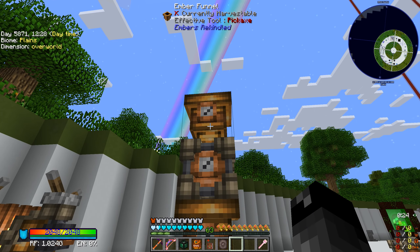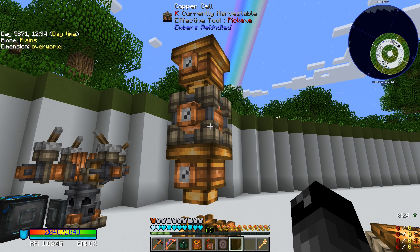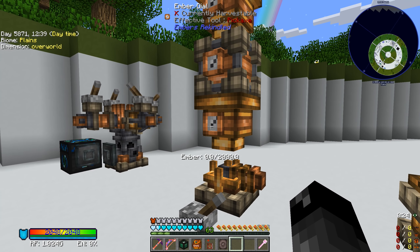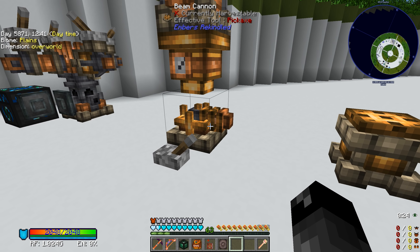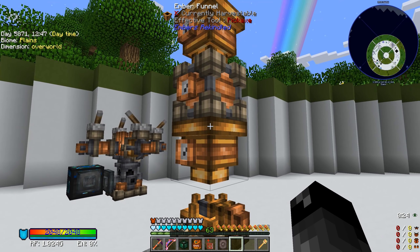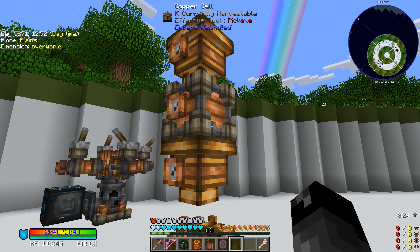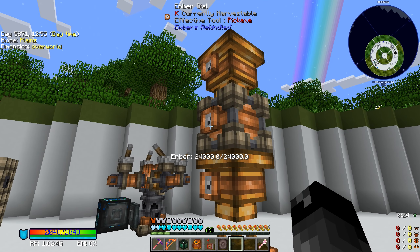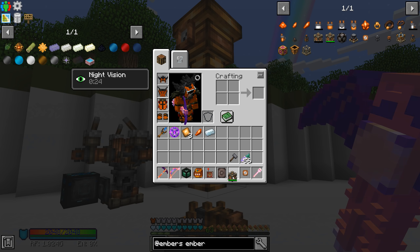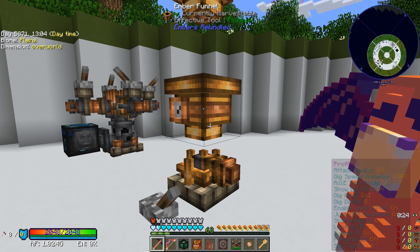I think it's receiving 200 ember per burst. We've got a large amount of ember here, and the ember funnel should be pushing the ember down into our beam cannon. Currently we have zero ember — this doesn't appear to be working. I thought this was working a little bit ago. Maybe this doesn't actually work this way. We definitely have stuff in here, and I tried putting this directly on the beam cannon — that didn't work. Maybe this had residual ember in it.